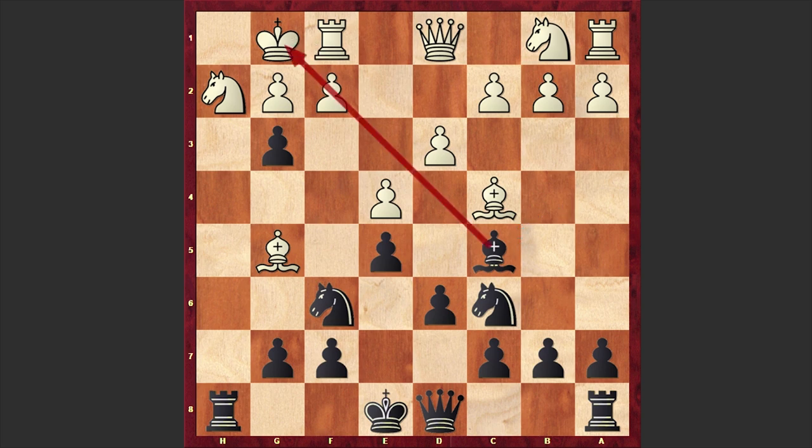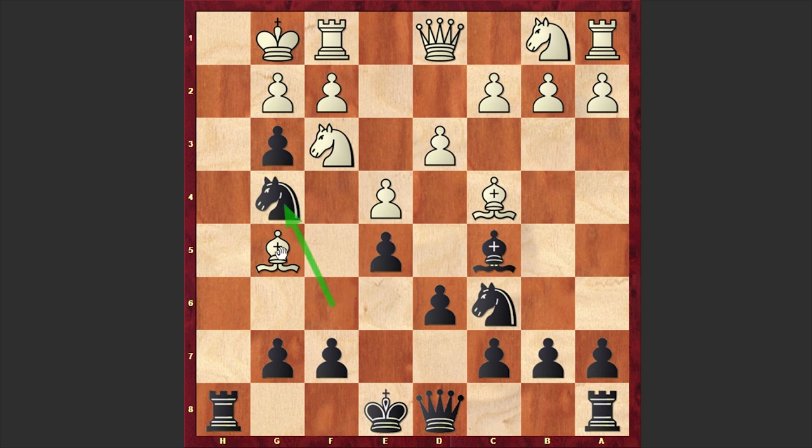I have to tell you that previously I have already published a game played by Derrickson where this position has also been seen. In that game his opponent was Jay Smith, again played in 1860 in Philadelphia, and I will pin the link of that game in the comment section.